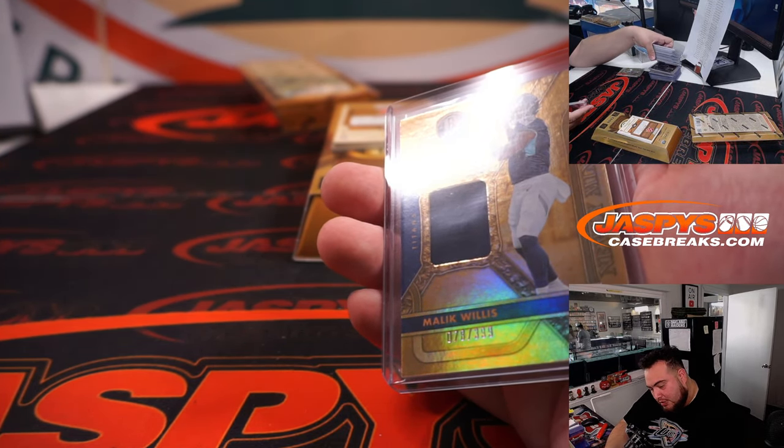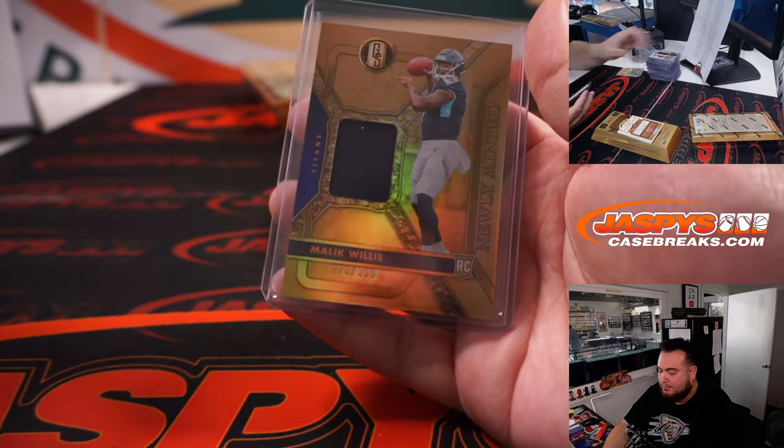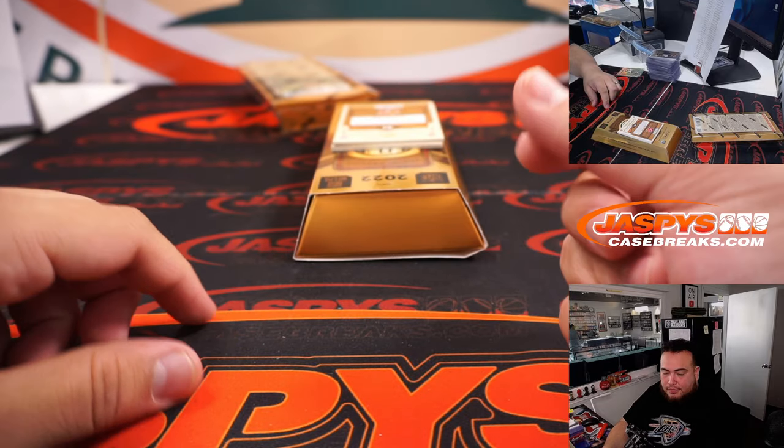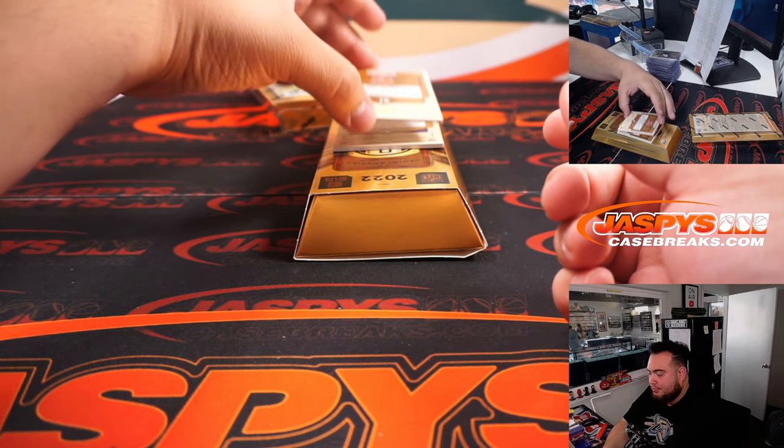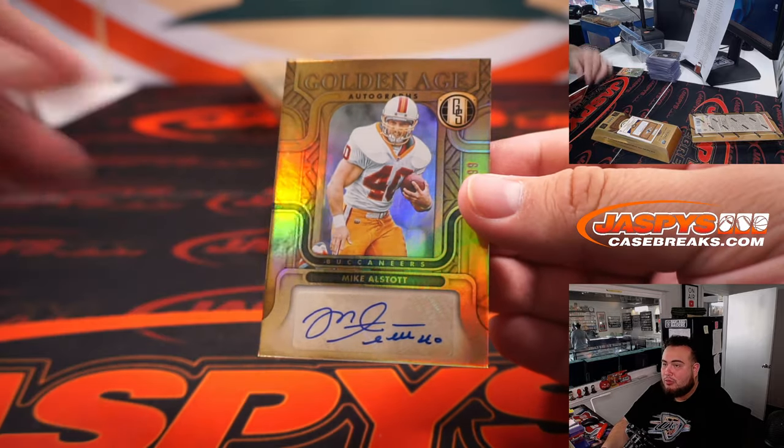I want to have just gotten a base card right here — maybe not. That's a nice one there for the Titans and Chris. Mike Olstad — ooh, look at that retro too, Golden Age.